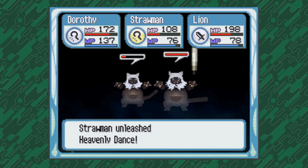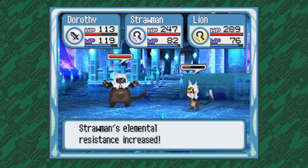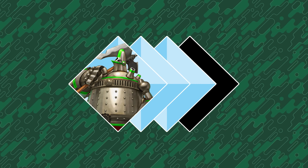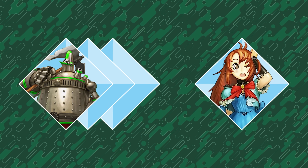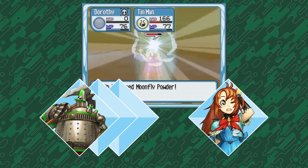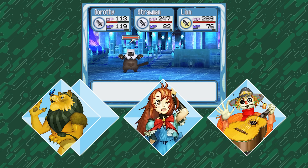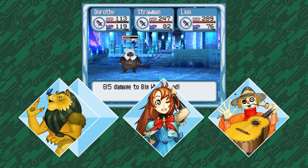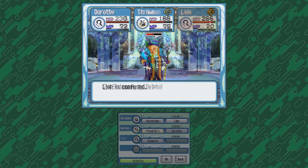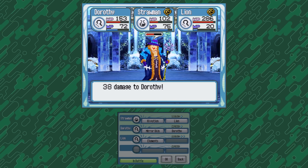Dorothy can let out a huge energy attack at the cost of some health. Straw Man gets a random attack that has a chance to do a ton of damage or nothing. The Lion gets a barrier for some reason, and the Tin Man gets another big attack to add to his arsenal. Tin Man's ratio is 3 out of 4, meaning he can only ever be paired with Dorothy or the Straw Man, so his benefits would sometimes be outweighed by the value of having three party members out at once to take up damage. By the end of the game, my best strategy was to have Dorothy, the Straw Man, and the Lion so that damage could be divided between the three of them.